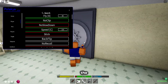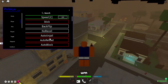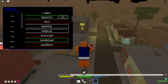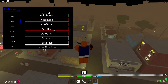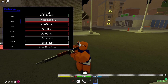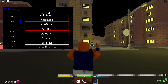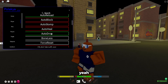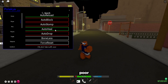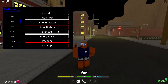I think they made the bank vault entrance smaller — it used to be bigger. Auto unjail: if you get jailed it's going to handle that. Auto reload. Auto block: it's just going to automatically non-stop block. Auto drop: it's going to automatically drop money — I'm not going to do that or else I'll go poor. Auto heal: when you get damaged it's going to automatically get food for you and then use it.